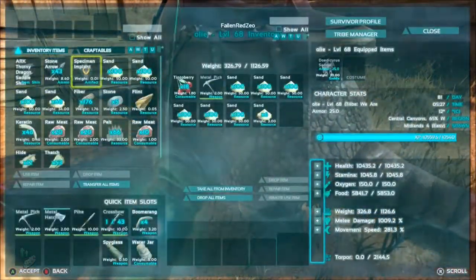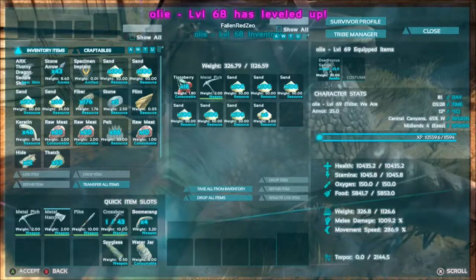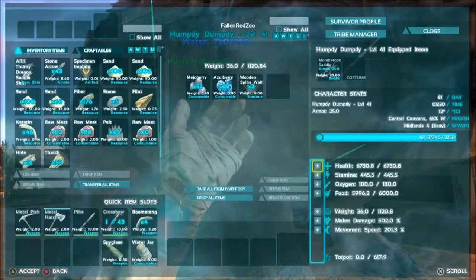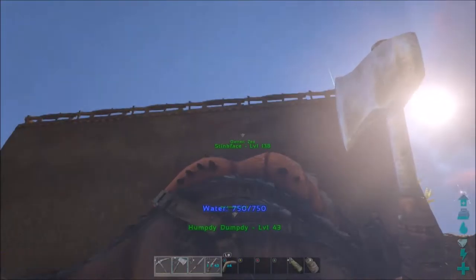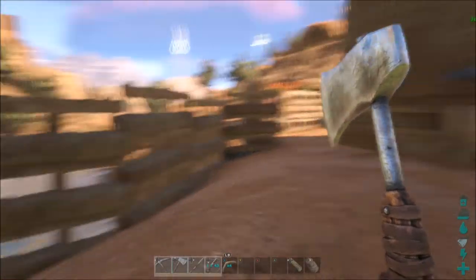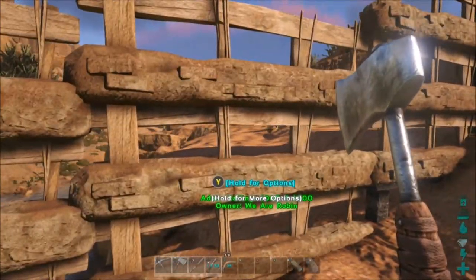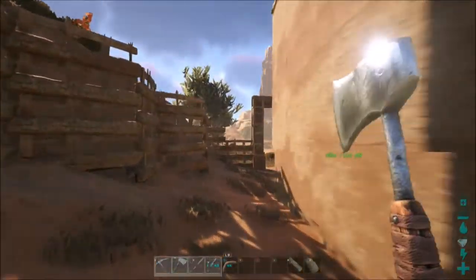I have Ollie — a roly poly — right here. I'll pump some movement speed on him. We've got Humpty Dumpty over here, the Morellatops — couldn't think of the name at all. Then we have Stink Face up on the ceiling and two gerbos inside. I closed off the area and put the fence all the way around to make it a little smaller.